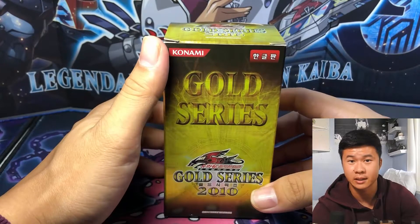Alright let's get into it. Spirit Reaper, Brain Control, Mobius the Frost Monarch, Fissure, Sorcerer of Dark Magic, and a gold rare Giant Trunade — that's a good GOAT staple as well because it doesn't destroy your spells and traps, it returns them to the hand. Looks like there's going to be a common theme of cards going backwards — Morphing Jar, Book of Moon, Breaker, Fissure, Sorcerer of Dark Magic.